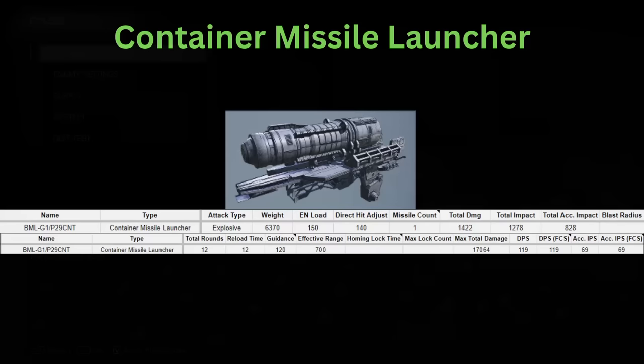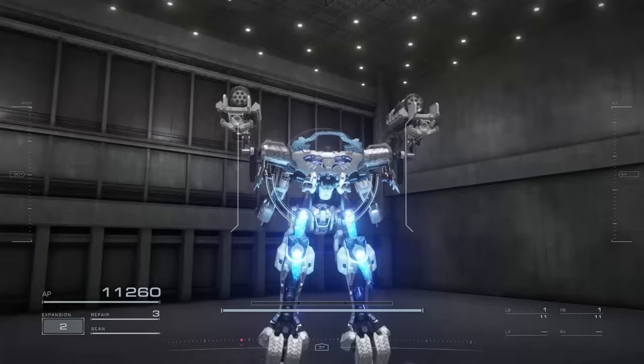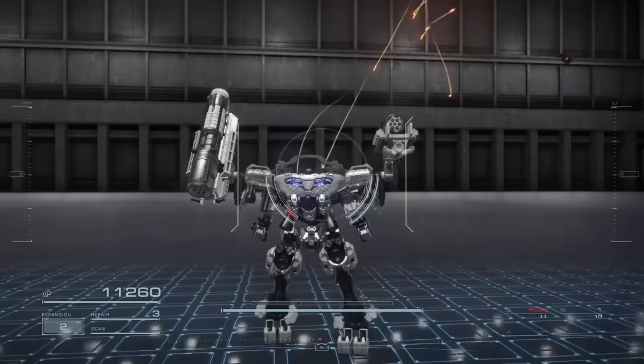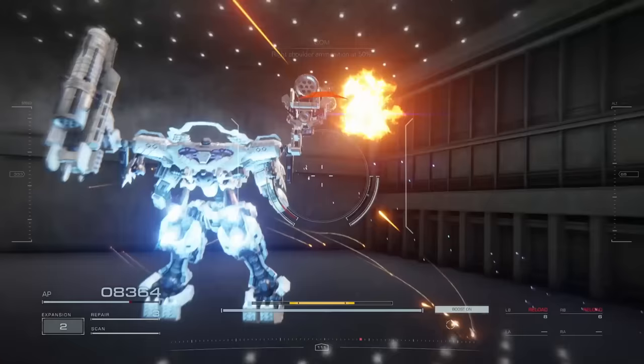The container missile is super weird. It has no lock on time whatsoever, and you're sort of always in manual aim mode. If you land the initial projectile, it does absolutely nothing — the main objective is to fire the initial projectile into the air and have it split into smaller projectiles that then home onto the target. To make full use of these missiles, I suggest firing them high into the air, because the small missiles do track a fair bit of distance away. But they have a long 12-second reload time, and targets can move out of the area fairly easily, so think of these as more of an area control tool. Overall, not very impressive.